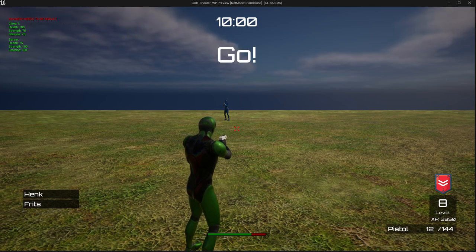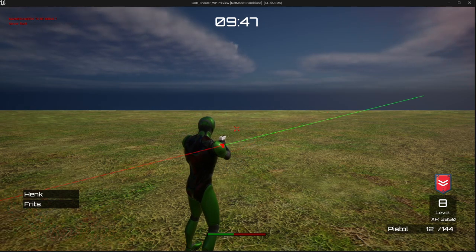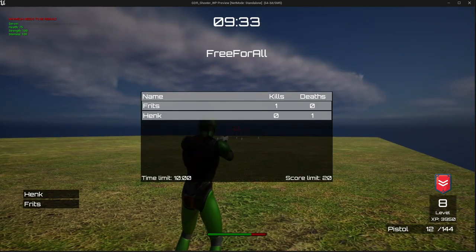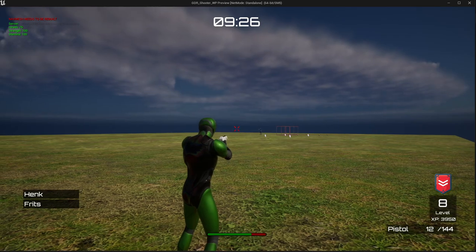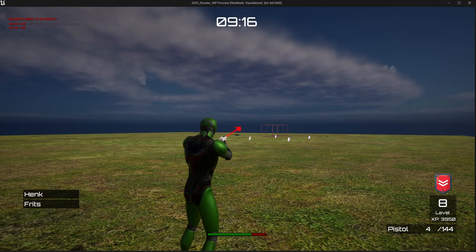We have different spawn points than the ones used in the co-op game mode, and we also have different hit indicators — a directional damage indicator so we can see from where we are shot. We can kill each other, we have a kill feed on the right side of the screen, and a little kill notification message. We can respawn, and there's a scoreboard sorted so the player with the highest score is on top, plus a match timer. If the time is over or one of the players reaches the score limit, the game is over.